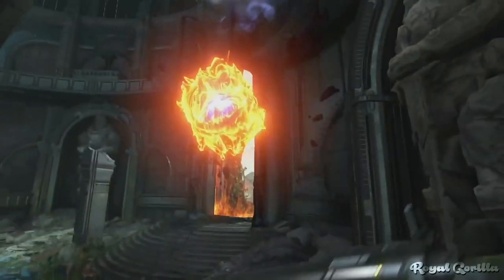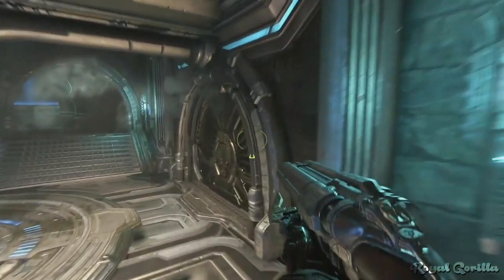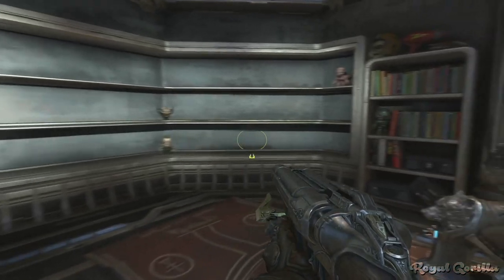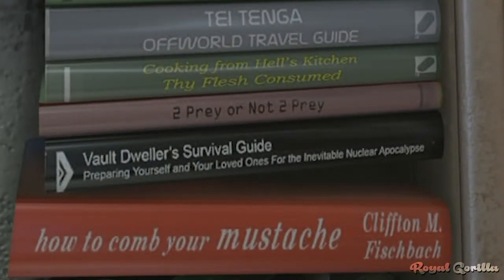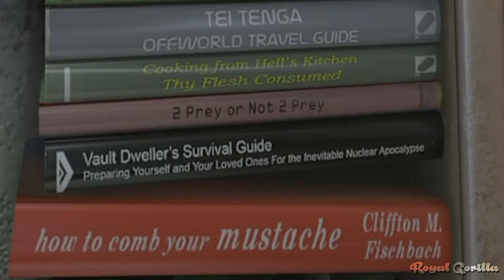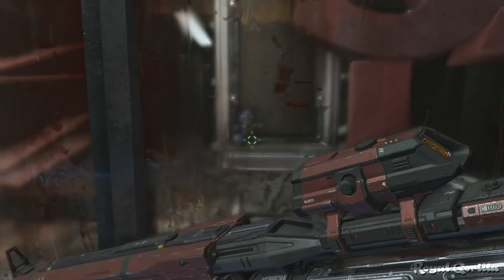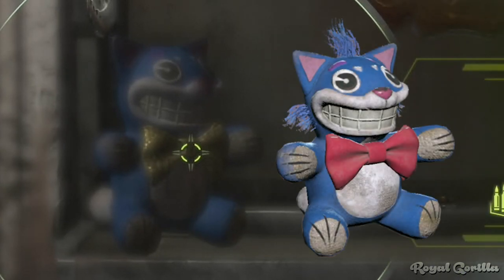Aside from apocalypses, there's a small easter egg in Doom Eternal that links Doom and Fallout even further. In the Fortress of Doom, making your way down to Doom Guy's private quarters, you'll find a bookshelf containing the book titled 'The Vault Dweller's Survival Guide: Preparing Yourself and Your Loved Ones for the Inevitable Nuclear Apocalypse.' This book is taken directly from the Fallout universe, published by Vault-Tec and issued to residents of their vault-style fallout shelters. It was also made available in real life as part of Fallout 4's Collector's Edition. For another Fallout easter egg, look no further than the Arc Complex mission, during which a stuffed Mr. Fuzzy toy — originating from Fallout 76 — can be seen in a shop window.